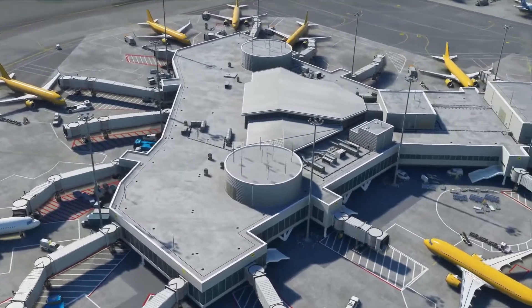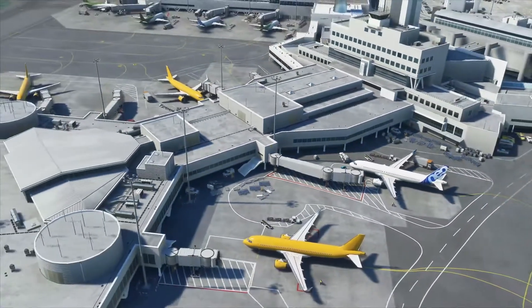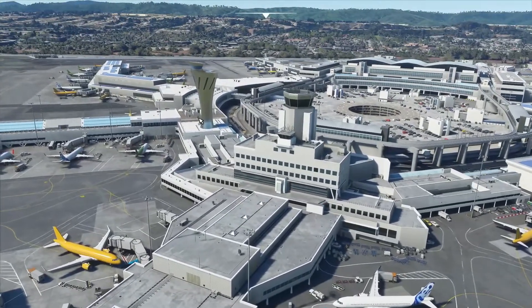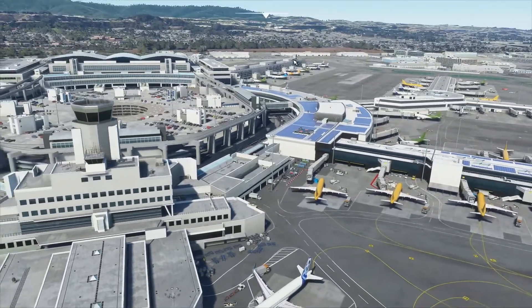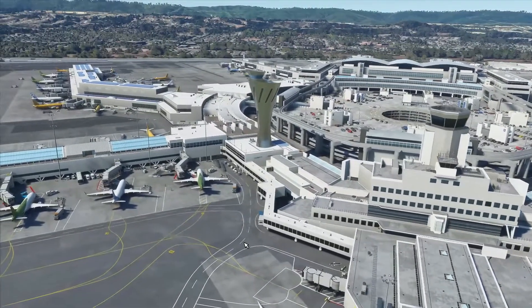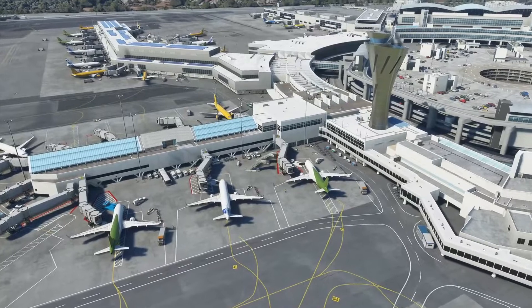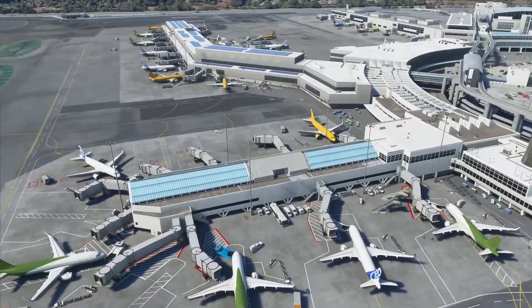Over here we usually have American Airlines operating out of these gates — I think these are the 50s. And there's what I think is the old tower, and I think that's the new tower. There also appears to be a ground control tower over there, since the international gates are kind of hidden. So far so good.